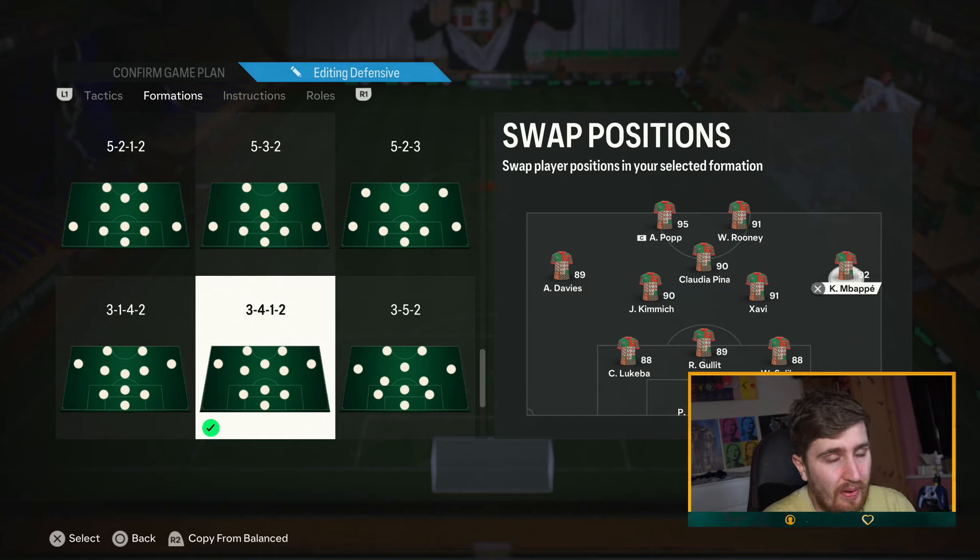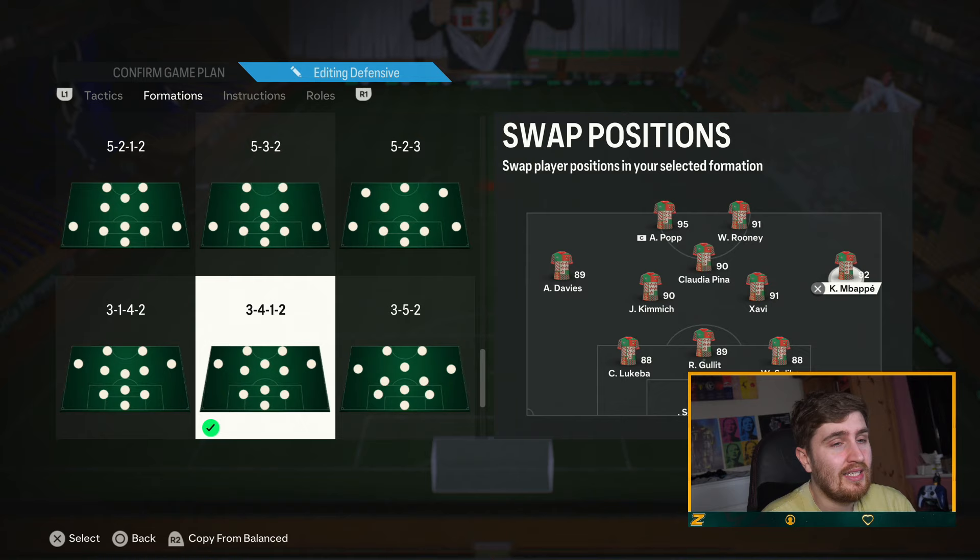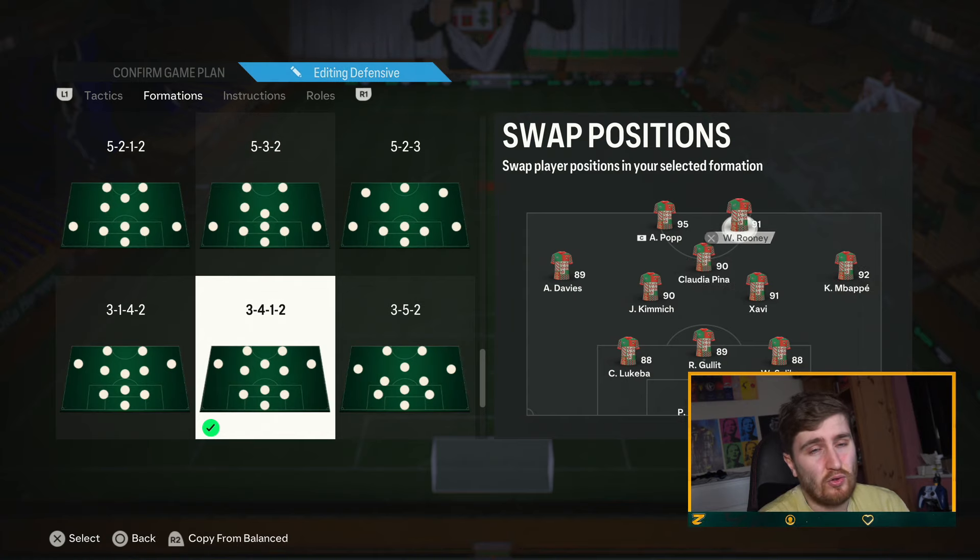For the wingers you need a lot of pace. If you can get a winger with good defending and high work rates that'd be perfect, but there aren't many of them. Davy's high/medium does the job really well though. Mbappe doesn't track back as much, but he's an absolute outlet out wide if he can shoot and dribble — that's a big benefit. They're kind of like fullbacks in this formation.